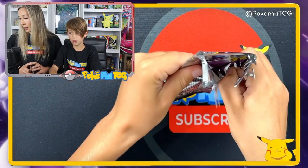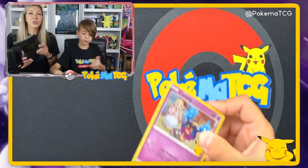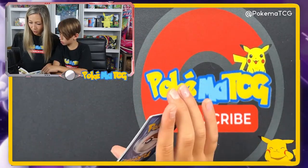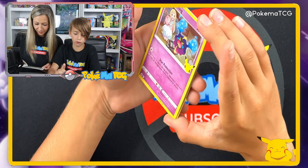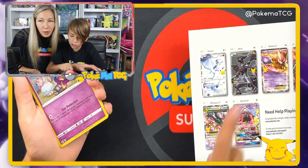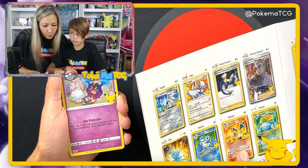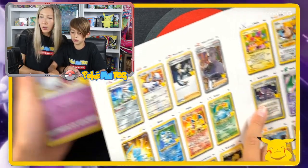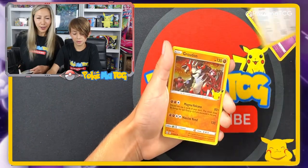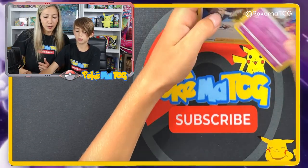Thank you guys for the luck in the chat — we need some luck. We are hunting for the Charizard. Which ones do we need, Liam? We need the Charizard and Blastoise — we don't need the Golden Mew, we have quite a few of them. We need Zekrom, Mewtwo EX, Mega Mewtwo EX, and Gardevoir EX. Let's look at what we need. We need Rocket's Admin too. That's good enough — he wants to pull everything right here.